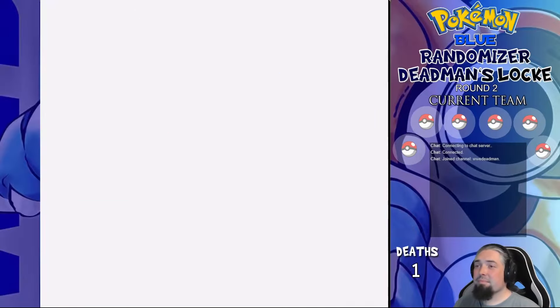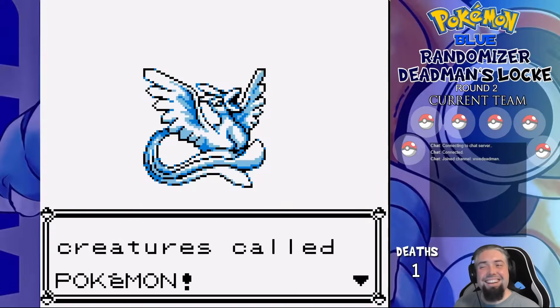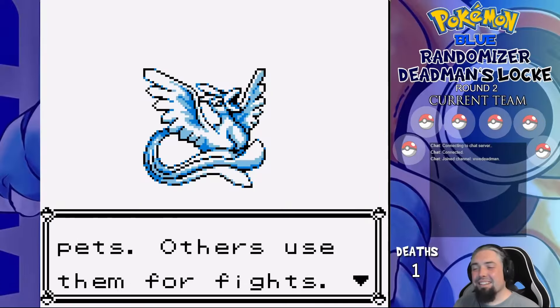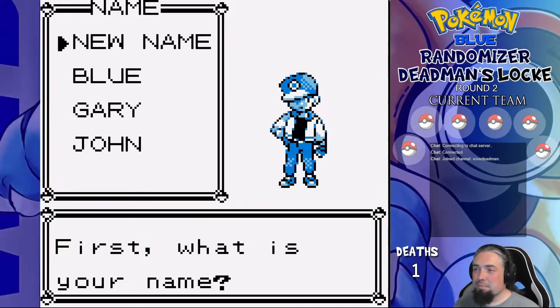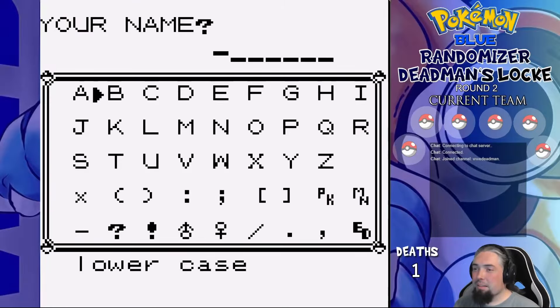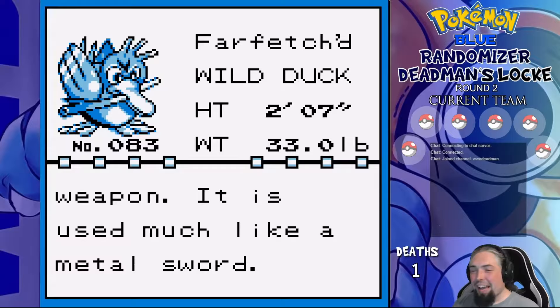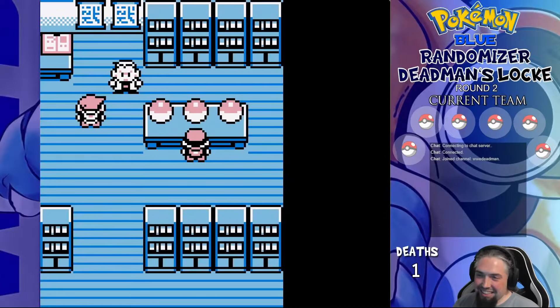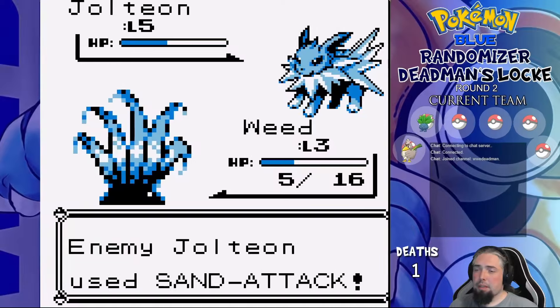I'll keep the death counter up throughout all attempts so we can have a grand total for Blue at the end. Also remember: if we reset a game, every mon that we used in the failed run becomes available again for the next one, because otherwise we could just run out of mons before even leaving Gen 1 — and that would be dumb. Our starter in run two is Farfetch'd, and the run ends at Route 2 with a Jolteon taking out both our mons up until then.